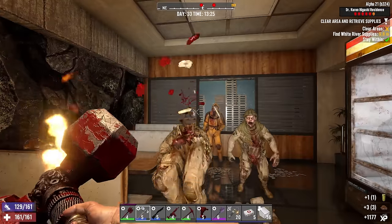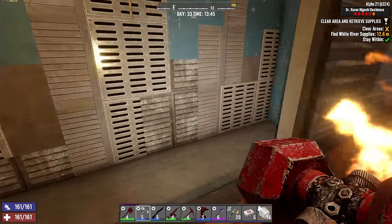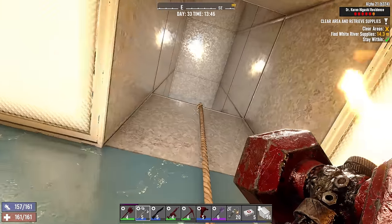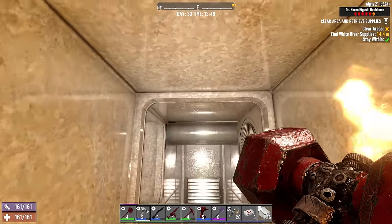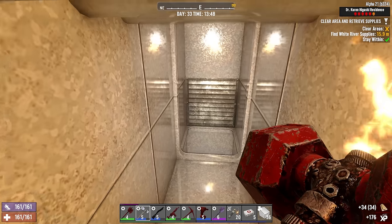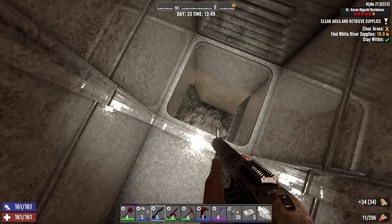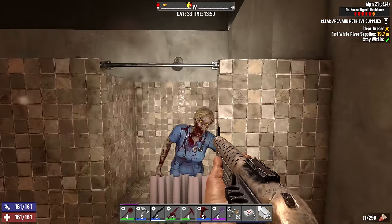Kitchen area — got a couple guys here, nothing too crazy. Let's see if I can get a mega crush — nope, too easy. Oh, here we go — up into the secret ventilation duct that's conveniently man-sized so you can just walk through.